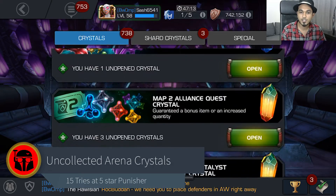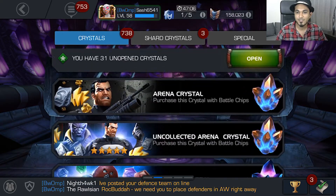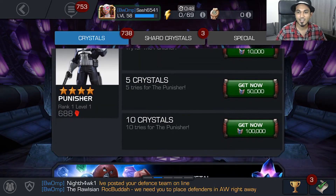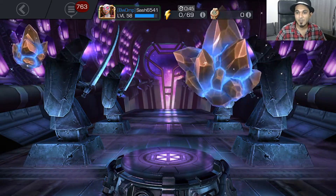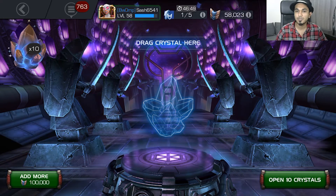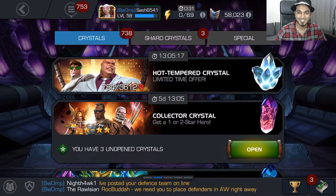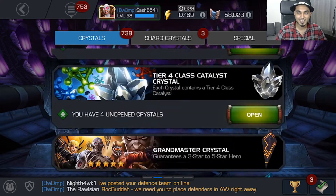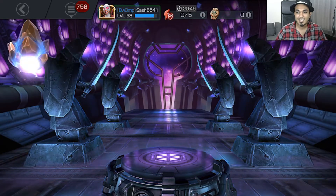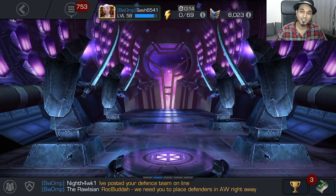Okay, here we are. In the first little batch, we've got the uncollected arena crystals. I've got about 15 tries here at the 5-star Punisher. Let's go ahead and start with 10. So many battleships — 200,000 gold. If you're wondering why my gold stash is so high, that's the reason right there. Unfortunately, no units and no 5-star Punisher in sight. Let's go with another 5 here, draining our battleship stash. And again, 228,000 gold.